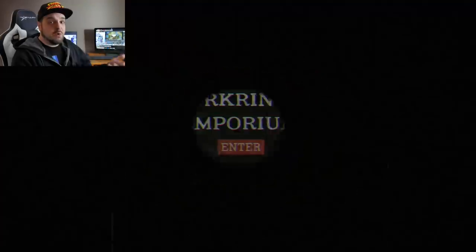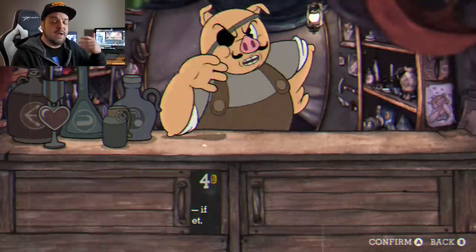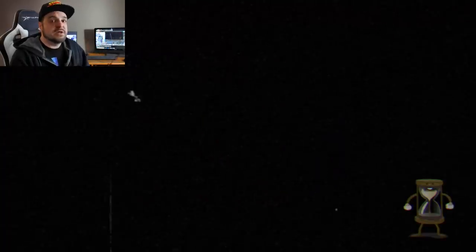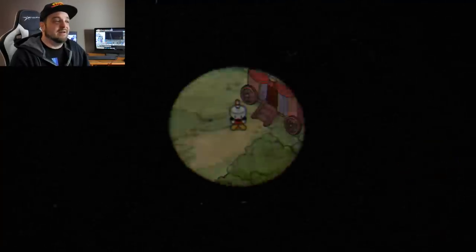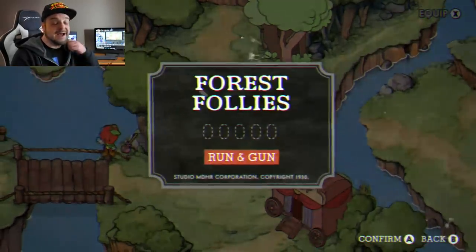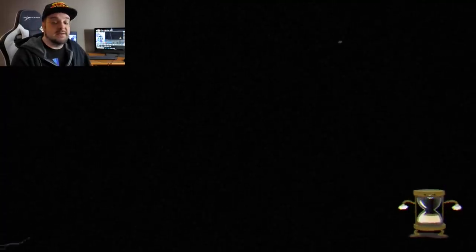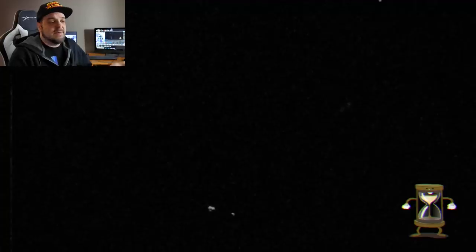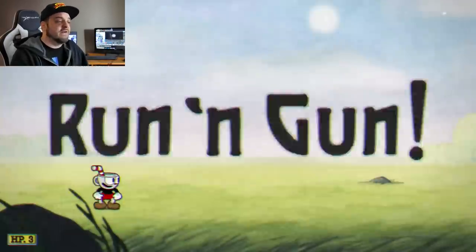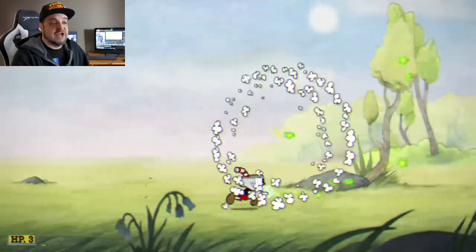There is a shop where basically you get coins by acquiring coins within the levels and you can then come to the shop and purchase different things like weapons, weapon upgrades, and of course additional health items which you're gonna need because Cuphead is a very challenging game. It's even more so challenging trying to play the game and talk about the game at the same time. I did upgrade my gun once to the little homing gun that you can get, so I feel confident we're gonna look like we know what we're doing.